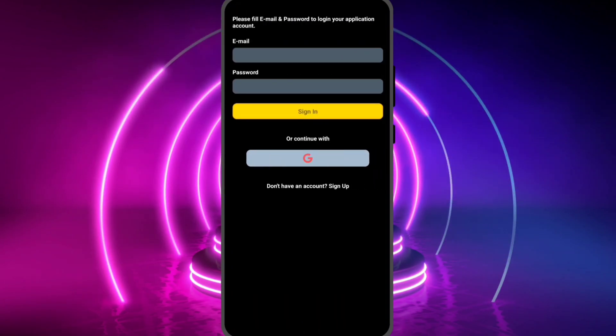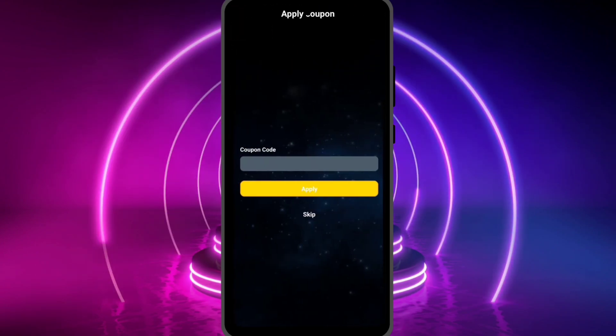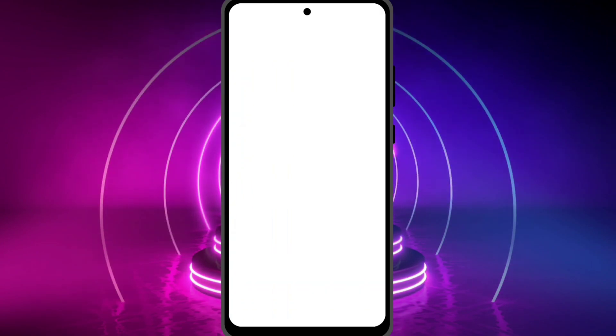After the login, you can see the main screen of the app. Here you can go into profile and check for the coins, and you can purchase the coins as well.